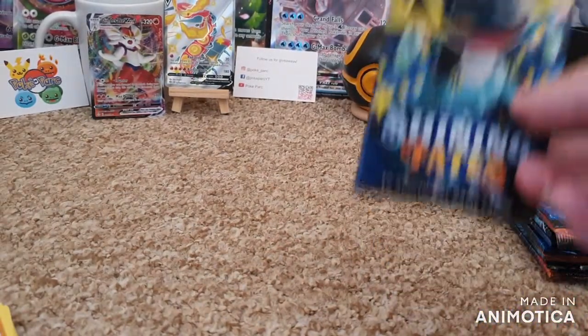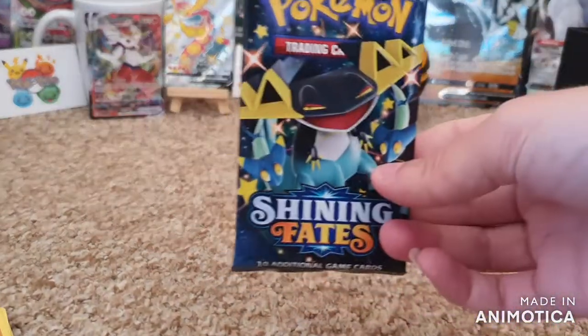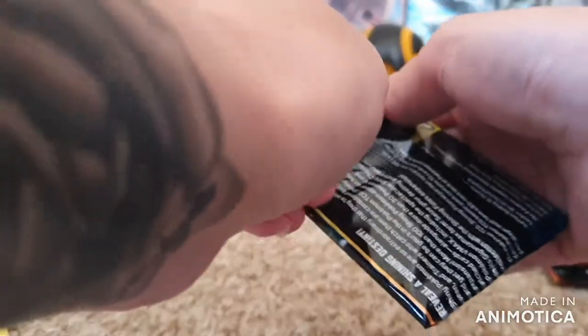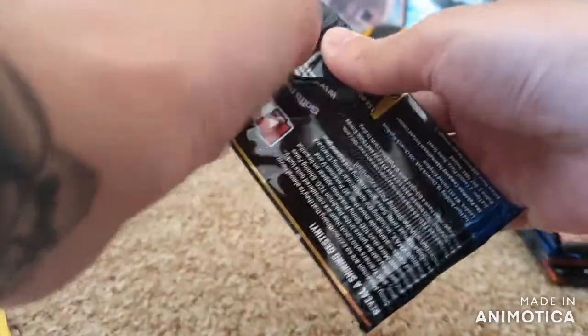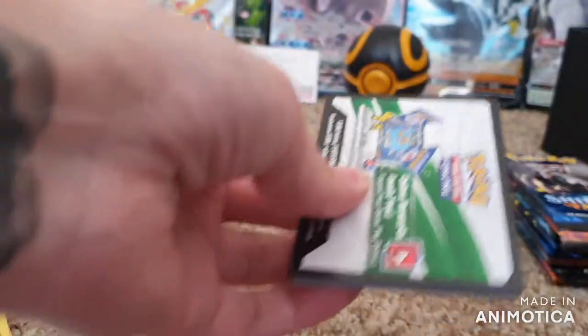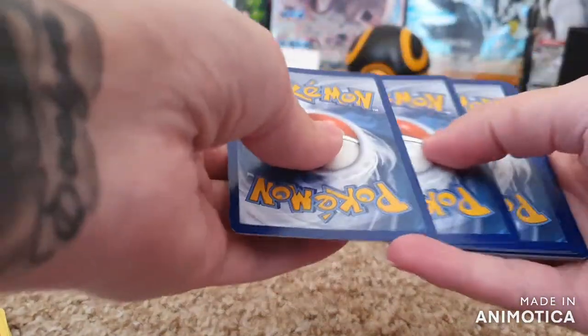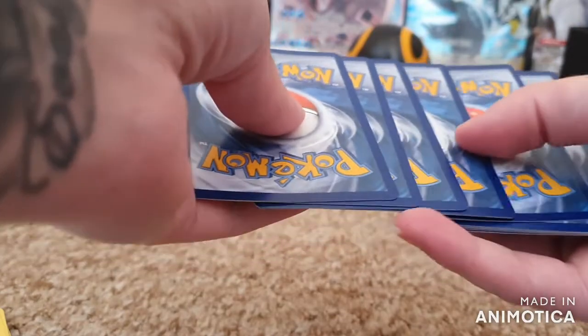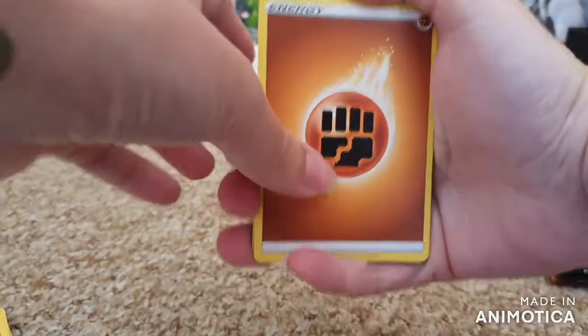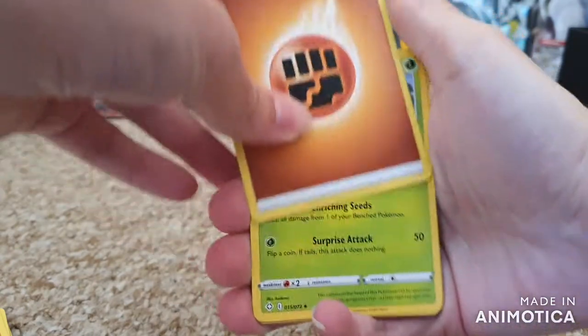Right, first pack went very well. Let's go onto our Dragapult pack. Apparently these packs do not want to open for me today. Let's try the bottom - yeah, apparently the bottoms want to open for me, not the tops. There we go, let's get rid of the code card and do our four. Right, let's get it in frame. So we have Fighting or Strong energy, whatever you want to call it.